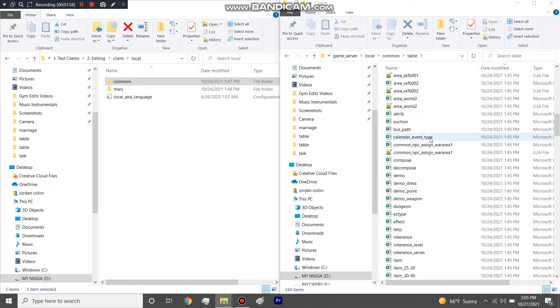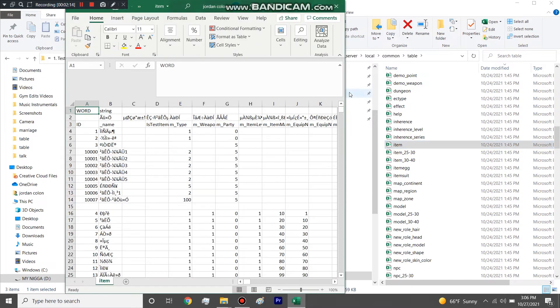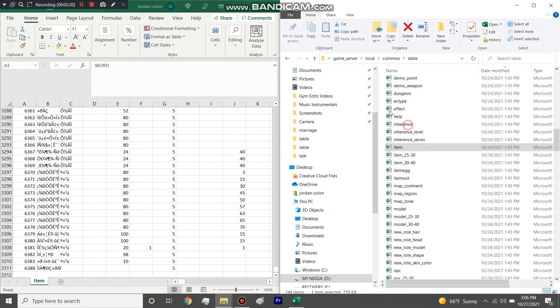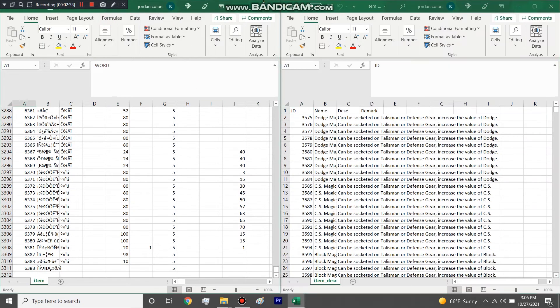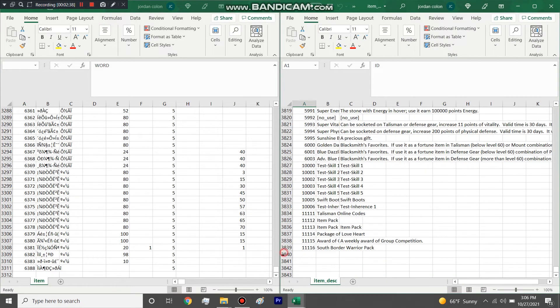For the most part, when you're creating an item you're only going to be editing two files primarily, unless it is a purple item or a piece of gear. The two files are item and item description. The item description file — or any other description file — contains the names of the items. I'll do everything how I would normally do it on my server so you can see exactly how I do it and mimic it. I usually have files side by side and scroll down to the bottom when I start adding things.